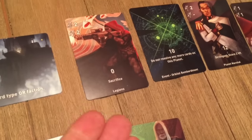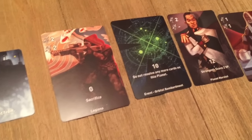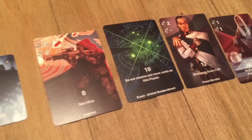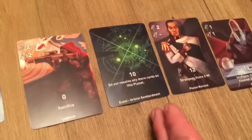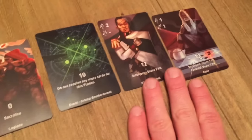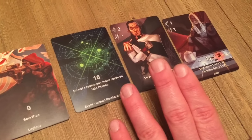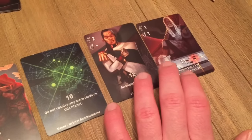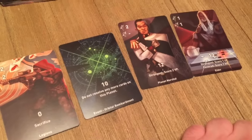Here we do the zero first. This has the key term 'sacrifice,' which is a reaction: when an assassin tries to kill a duchess, you can sacrifice your legions using military strength to have them die instead to save the duchess. Then we go to the 10: 'do not resolve any more cards on this planet.' Black was clearly piling cards onto here, and one of the other players played this to stop them — which means the 12 and 13 won't resolve. These don't resolve, no points are scored.